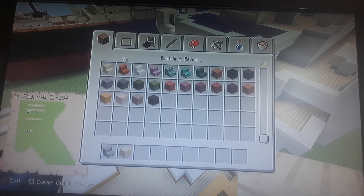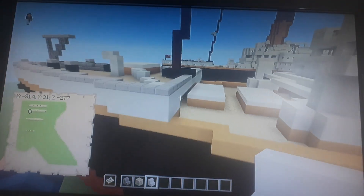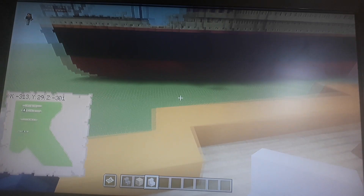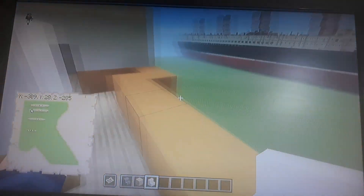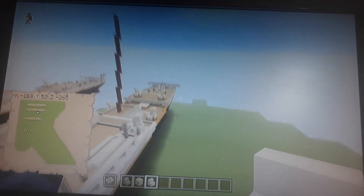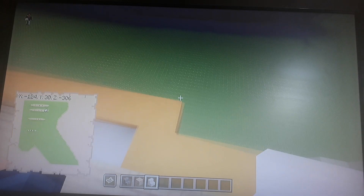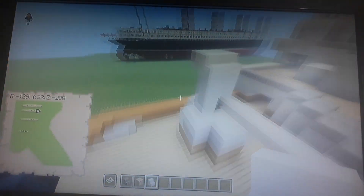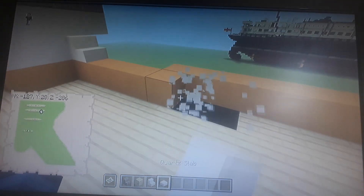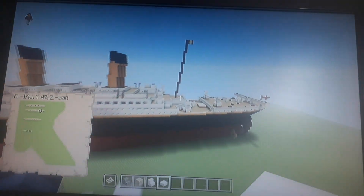One thing I forgot to do in all the parts leading up to this: you want to get white stairs or white blocks, and in this small deck between the front of the ship, you just want to put stairs like that on the walls, because that was how it was in real life. And you want to do that at the back of the ship as well. Also, if you have these black lines, you can just put them with slabs. That's what I did on the prototype — I did them with stone slabs.